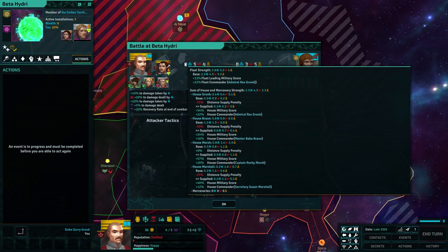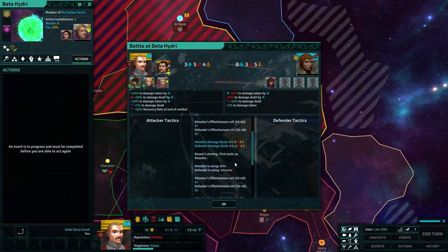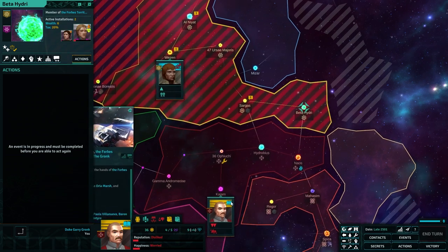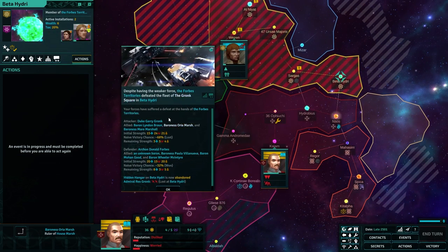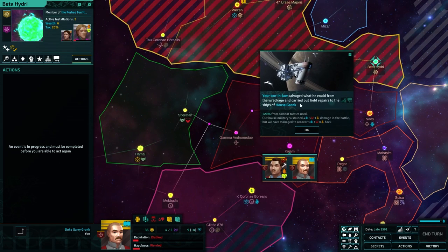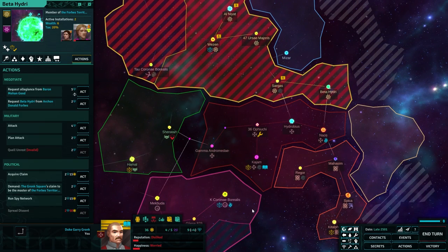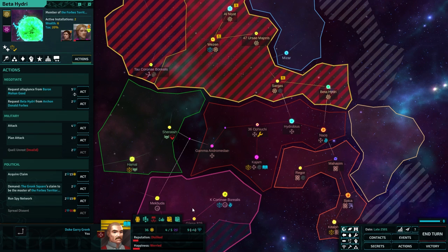Defender wins — what are you talking about? I've still got an army. The Forbes territories have defeated the Gronk Square. Do we only get three goes? Your forces have suffered a defeat. Your son-in-law salvaged what he could from the wreckage. You failed to conquer them. Well, that's bullshit — you told me I could beat him.